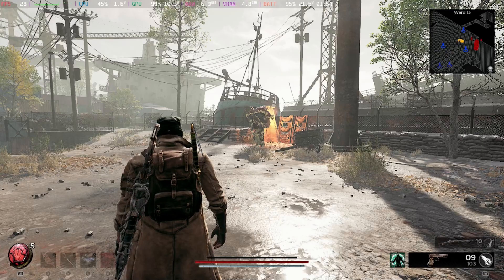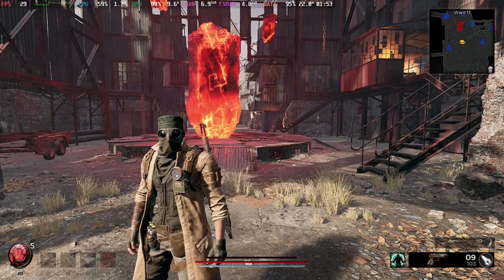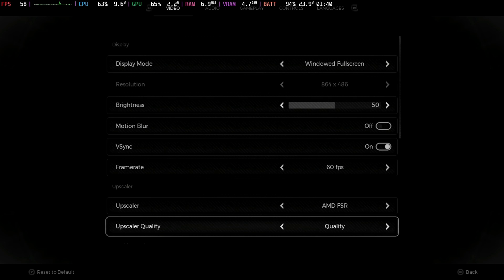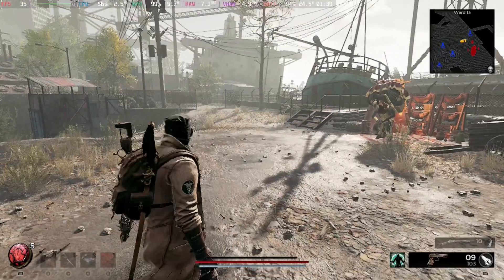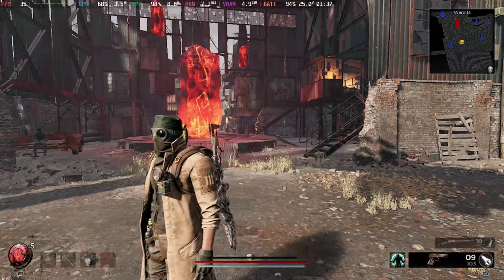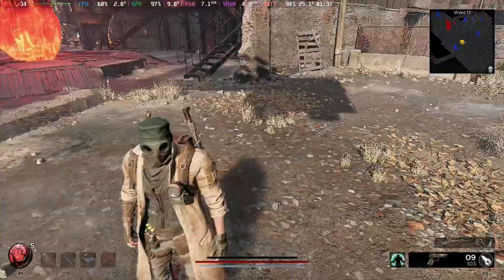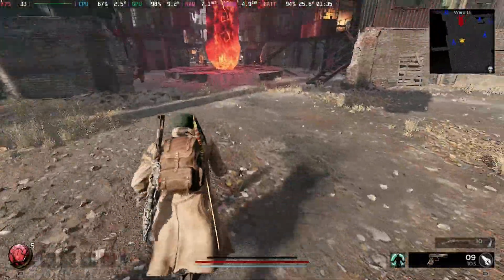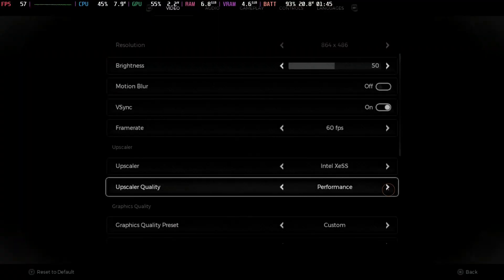With shadows back on low and no FSR or XeSS, it really struggles even just standing pretty much still. FSR mode — still version one — looks okay if you stand still, but as soon as you start moving, that FSR quality mode even on the highest quality looks absolutely awful. The same on the Zoom Deck screen — it's just absolutely hideous.